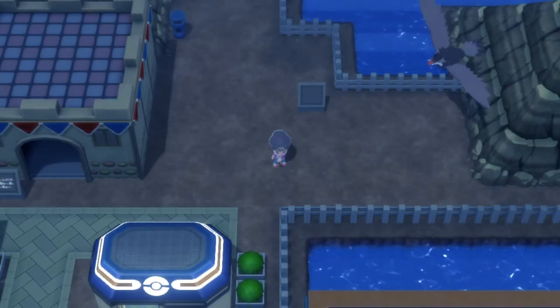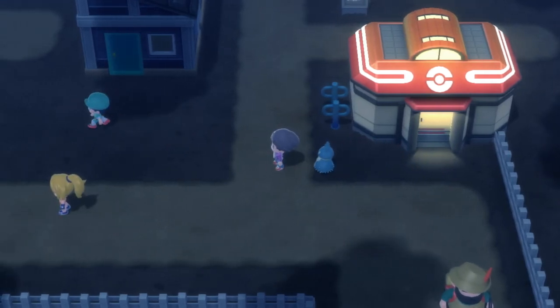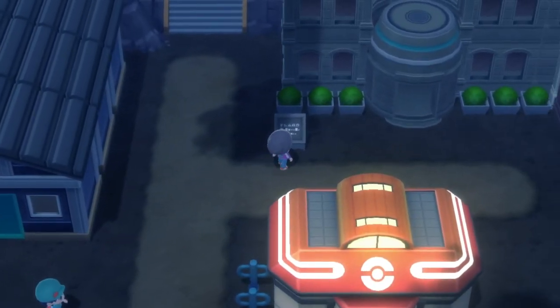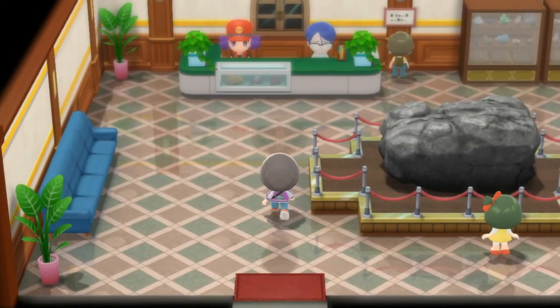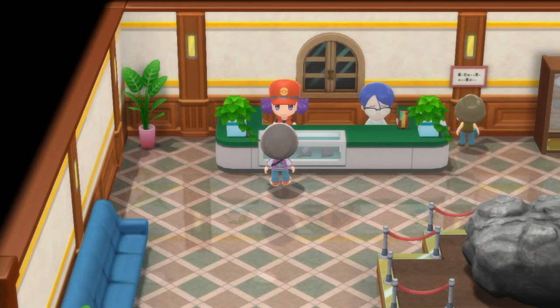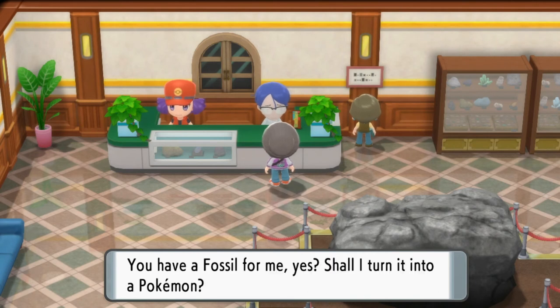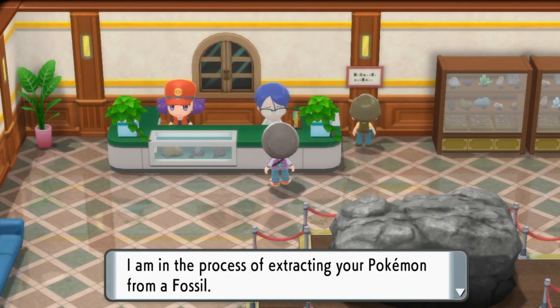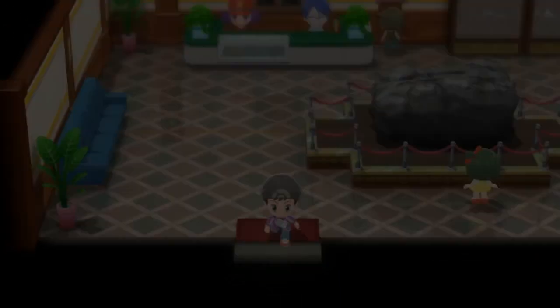Once we get there, all we have to do is hand over the fossil and the guy in the museum is going to give us a brand new Pokémon. Let me know in the comments if I'm pronouncing it correctly — Cranidos, or Kranados? Anyway, here's the guy — just hand over the Skull Fossil, walk out, and come back in.